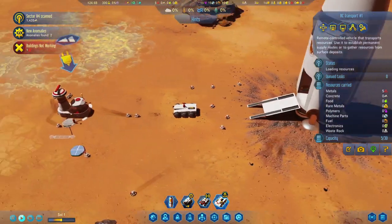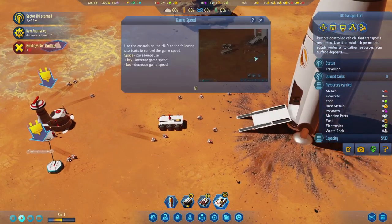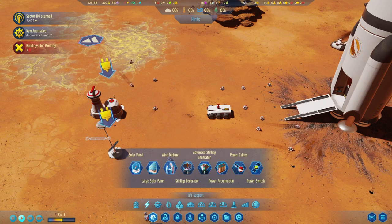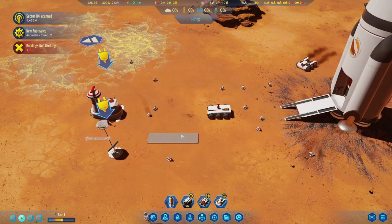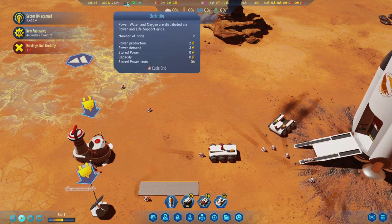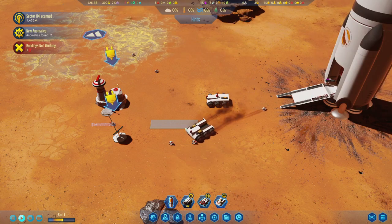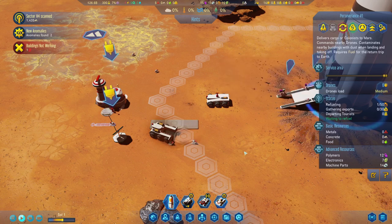Alright, so this guy's collecting metals. We need some little pad to put them on — a storage depot, right? Right now I'm at minus one electricity. Oh, because this probably needs some materials or something. Oh yeah, they're unloading some stuff because I brought some stuff with me I guess.